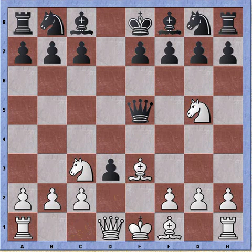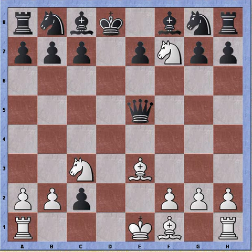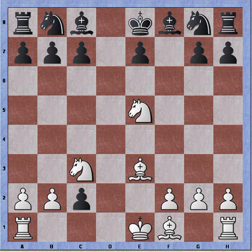Queen e5 check, bishop blocks, pawn takes pawn — black tries to grab another pawn. Now white should play queen to d8, forcing an exchange. King takes queen, white recaptures with a triple fork. King to e8 and knight takes queen on e5. In this line we can see white has three pieces developed and black's king has lost castling privileges. White is down two pawns, but after developing the bishop to d3 he can immediately recapture one.